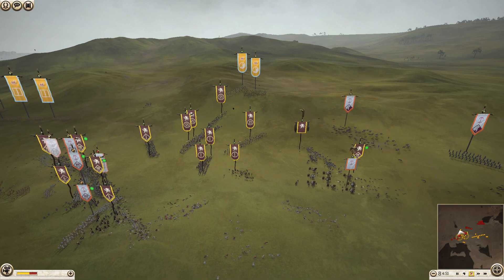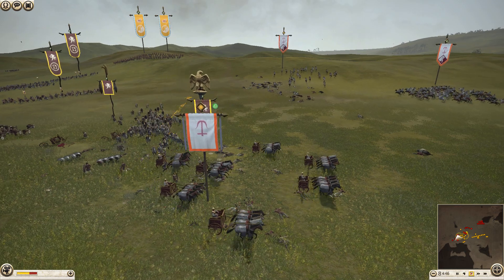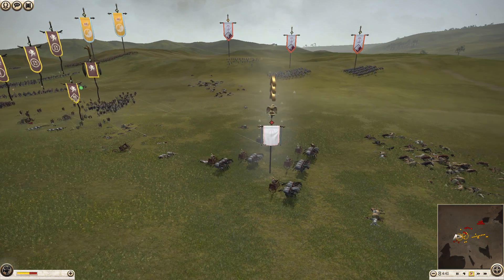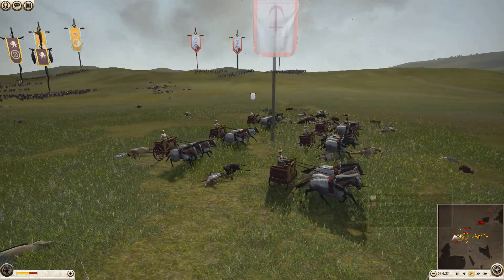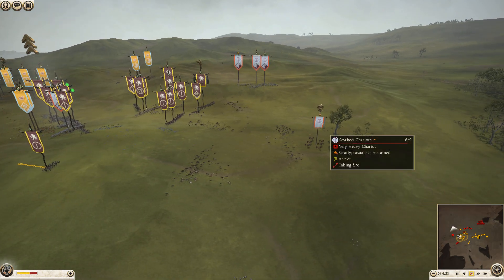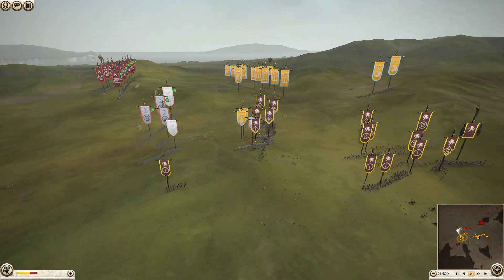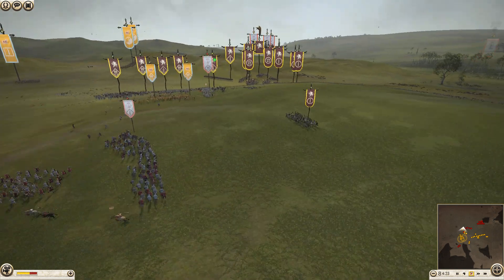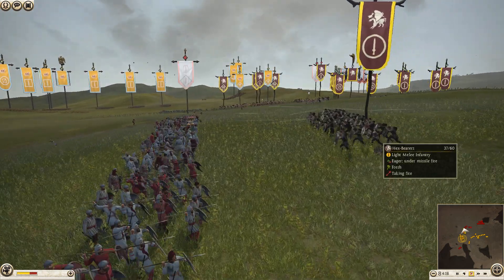I am trying to shoot the Scythe Chariots. I don't know why this took so long - I usually can never deal with these guys. I don't know why they're so susceptible to javelins. So that unit's gonna go away. There's a Hillman there - that's why the General died. I've got my Hexbearer to redeem itself - the first time a Hexbearer actually did good.